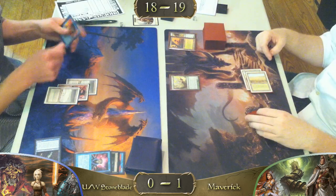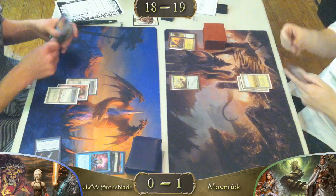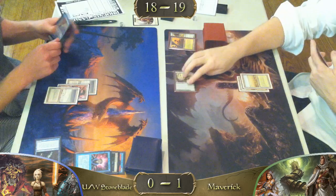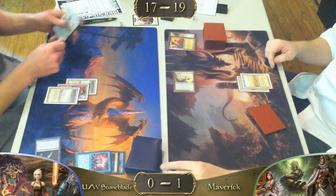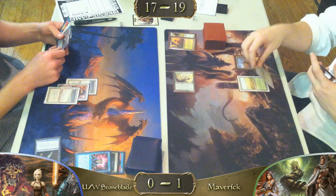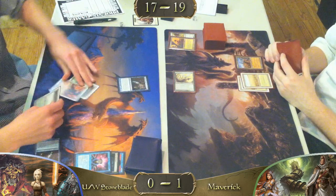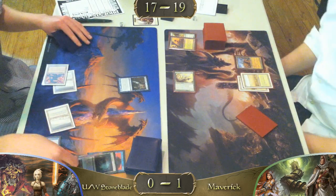We got a Scryb Ranger. The best green two-drop ever printed — it's game over at this point. Hands down. Pro Blue, flying, flash, untap a creature which does not remove it from combat. It's not Maze of Ith. It's still a very good creature — useful for sure, but it's not Maze of Ith. It can hold a sword. It can't be bounced by a Jace. It can't win a game on its own. Yeah, every blue player is in absolute terror here.